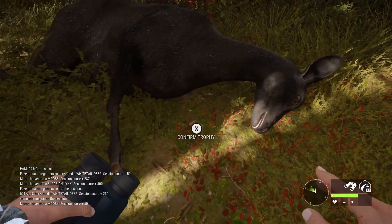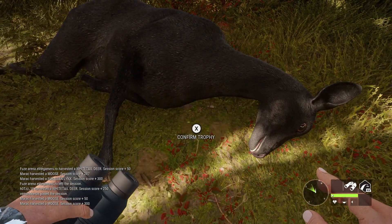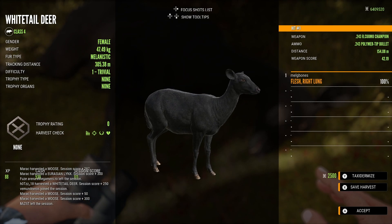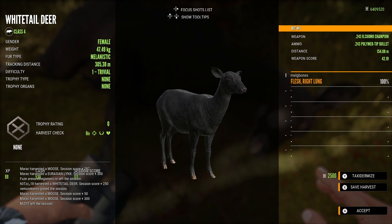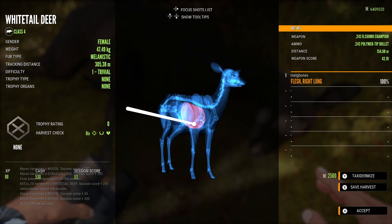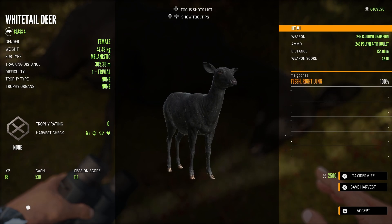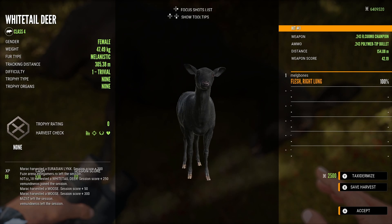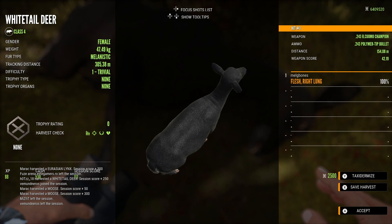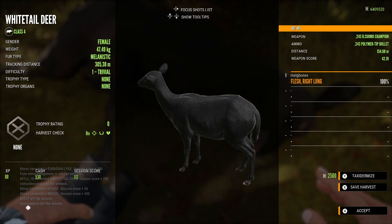Funnily enough, the last melanistic white tail doe I found was at this exact same spot on another multiplayer map. This spot gets pretty much unchecked by most people, which is why I come here, and it was a really nice find once again. I also noticed this time that melanistics actually have small white hairs in their coat, which I think looks cool — you'd probably see something like that on an older animal. They are very rare to find, so really nice to actually harvest this.